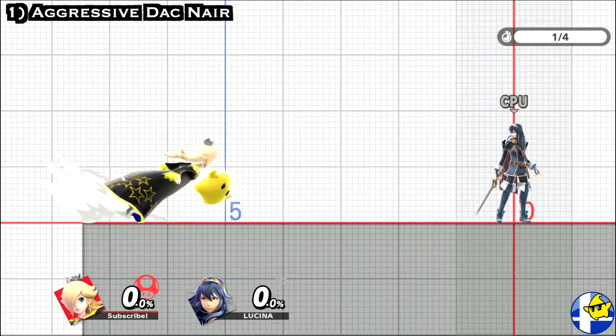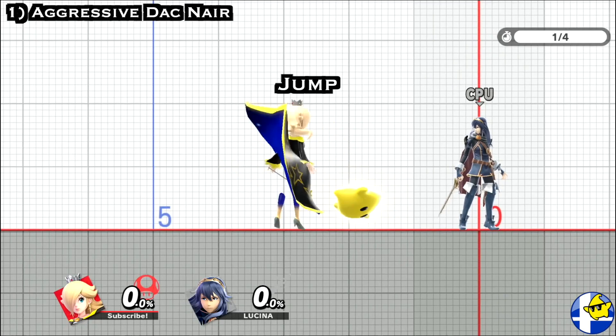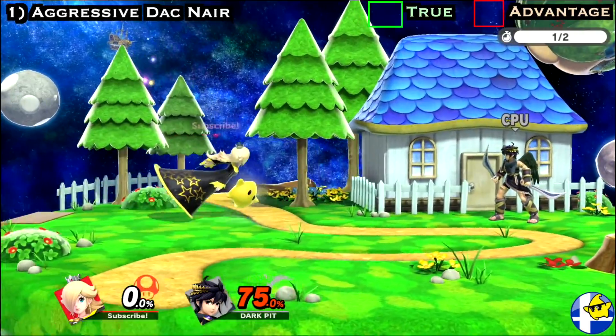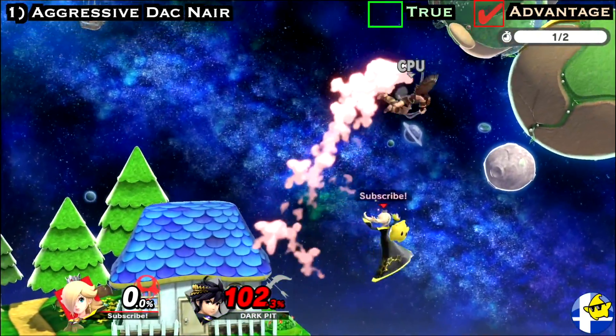To quickly recap how to do this: start by using dash attack, then within 2 frames jump and release the control stick, then simply drift forward. Around mid percent, you can substitute the up smash followup for a neutral air, which can lead to more followups.